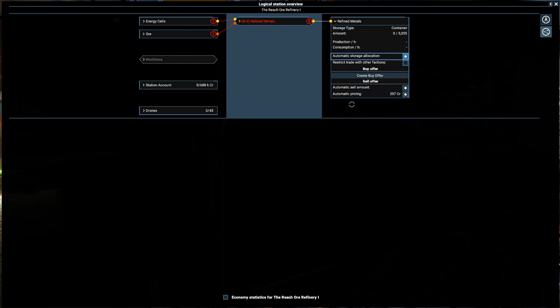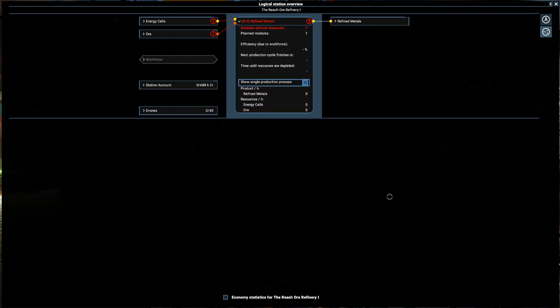If you have a look here, automatic pricing is 58 credits and 22 credits — that's a rough estimate of the maximum price you can set. For automatic pricing, refined metals can go up to 207 credits, so already you can see there's a significant price difference. We're not setting up a workforce right now — we'll deal with that later — but the station should be absolutely fine as it is.